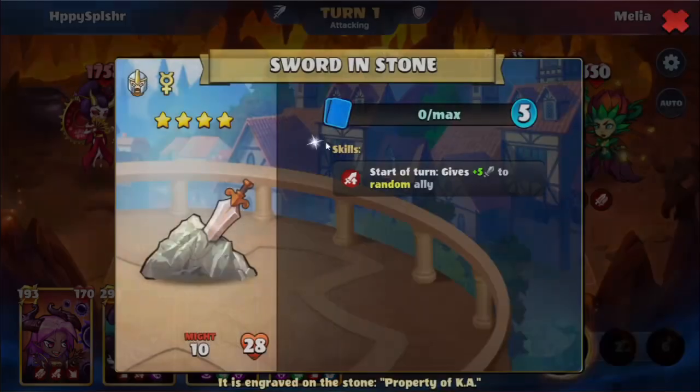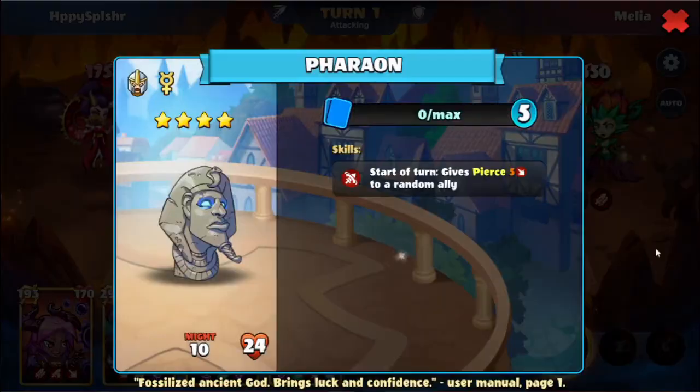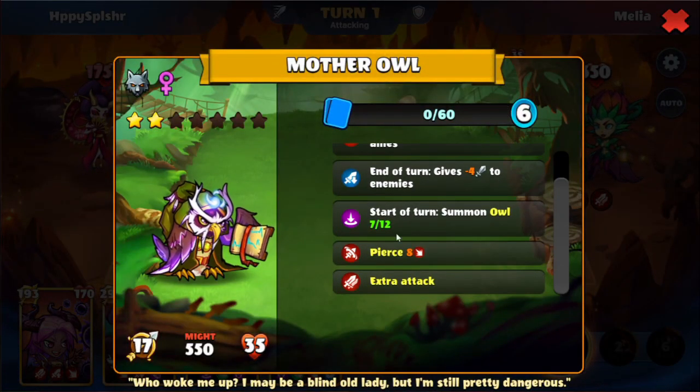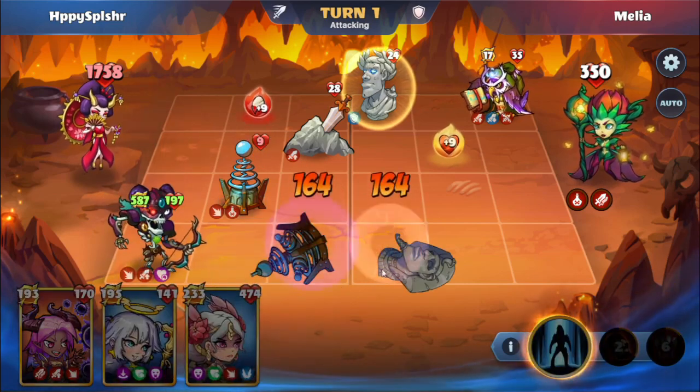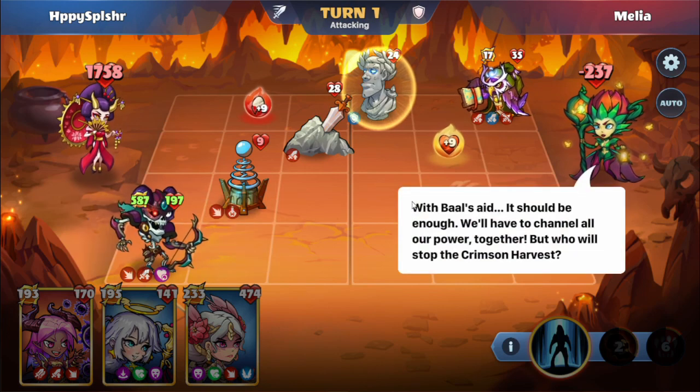Let's take a look at the buildings. We have this Mother Owl which will give negative attack and positive attack, and also an extra summon. We'll go with the York here on lane D to break the buildings and go for the attack boost. Come to your senses, Malia — Baal and the might of nature is behind you. Can't you cleanse the thicket of the Fel? With Baal's aid it should be enough. We'll have to channel all our powers together.